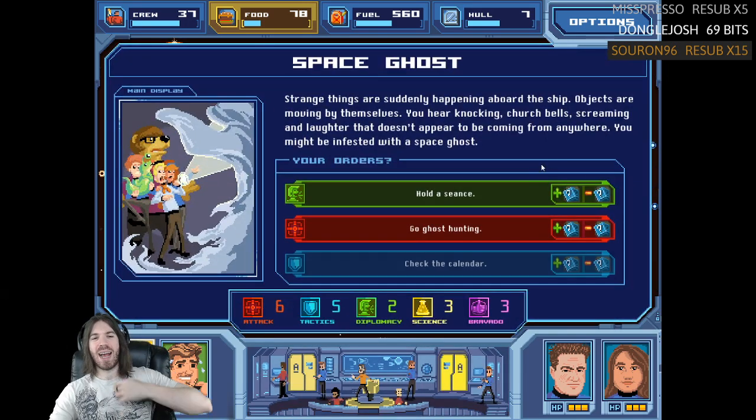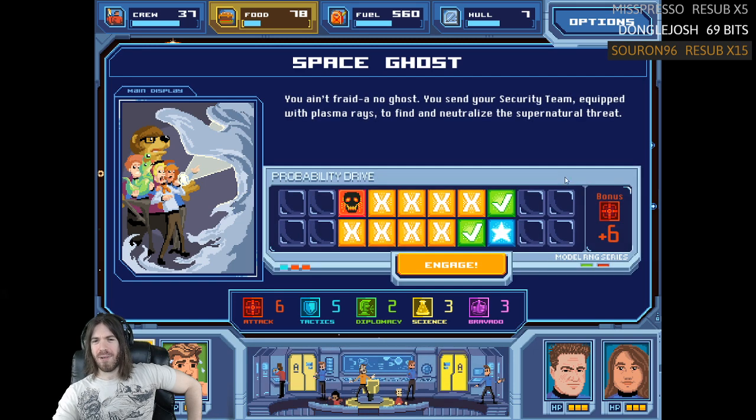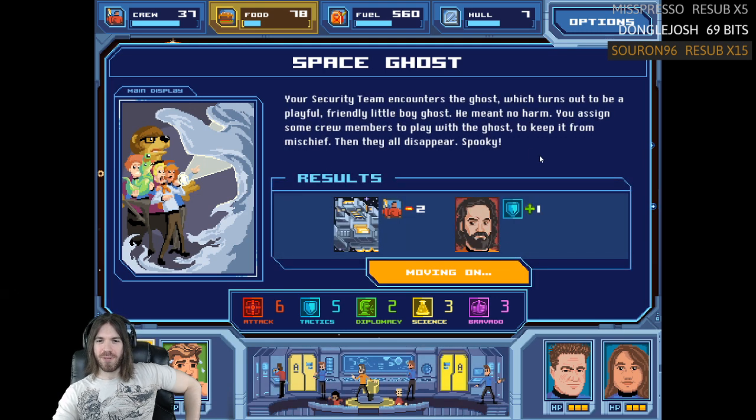No adorable highly intelligent dogs stand a chance now. Strange things are suddenly happening aboard the ship — objects moving by themselves, knocking, church bells, screaming, laughter with no apparent source. Might be infested with a space ghost. Let's go ghost hunting! You send the security team equipped with plasma rays to find and neutralize the supernatural threat. Your security team encounters the ghost — turns out to be a playful, friendly little boy ghost who meant no harm. You assign crew to play with the ghost to keep it from mischief. Then they all disappear. Spooky.